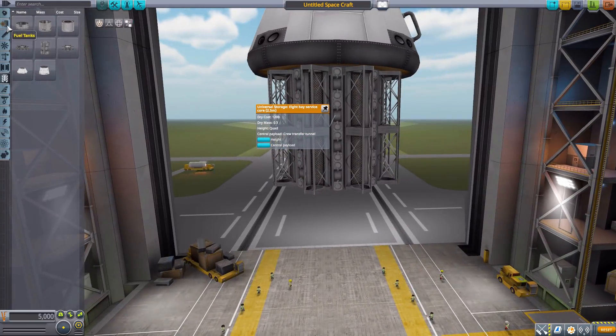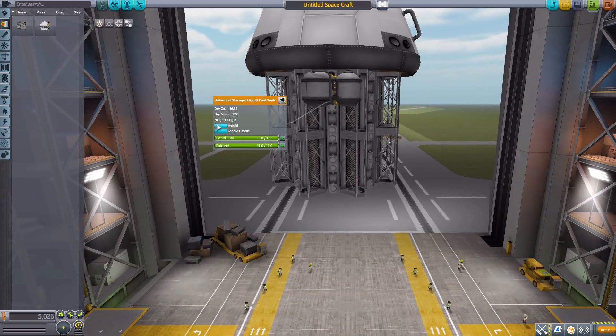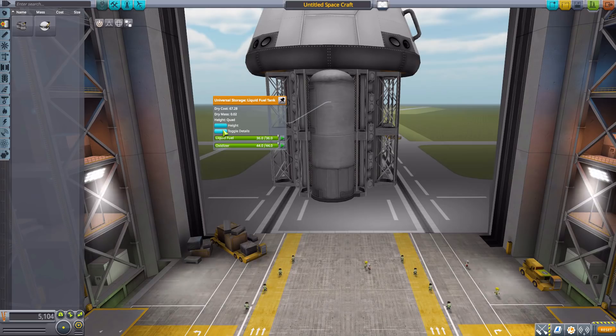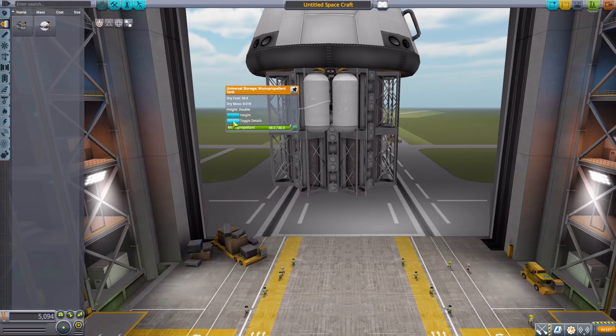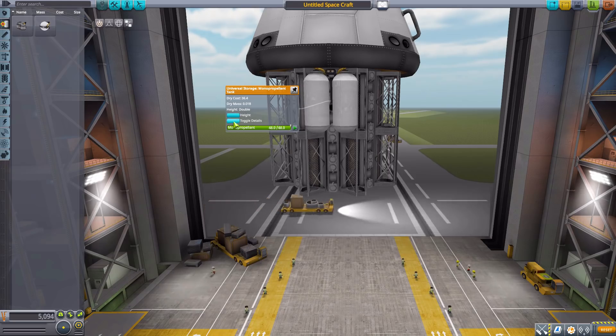Heading back up to the fuel tanks category, we have first the liquid fuel tank. We have the height changes: single, double, triple, and quadruple. We also have a toggle detail, so you can either have a plain tank or one with a bit of detailing on it. We then have a monopropellant tank, again with height between the different ones as well as a toggle detail — though this one doesn't have as much detail on all parts. It's really only on the double that it has pipings coming off the side.